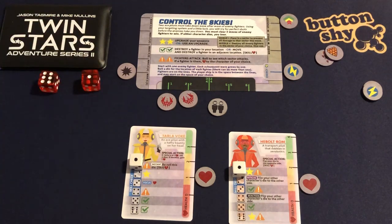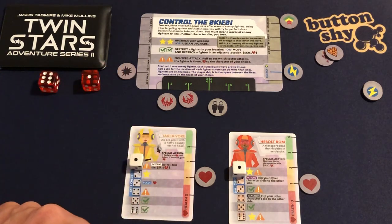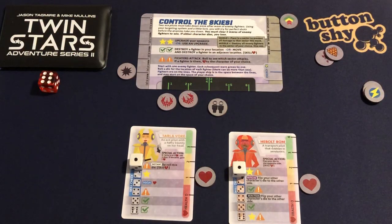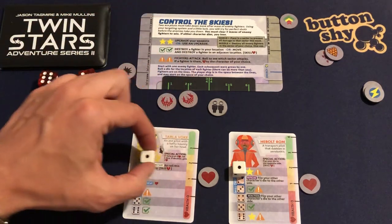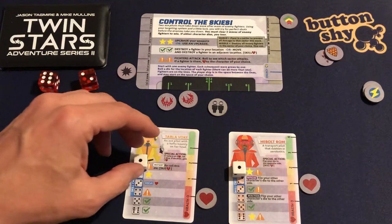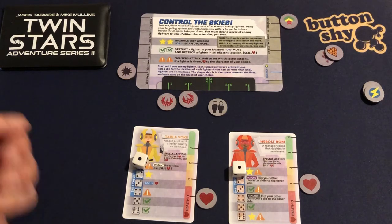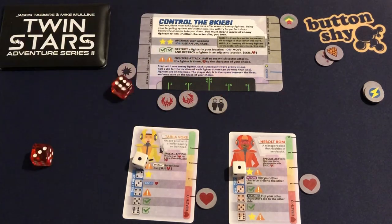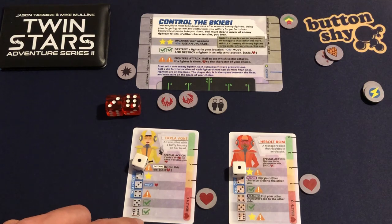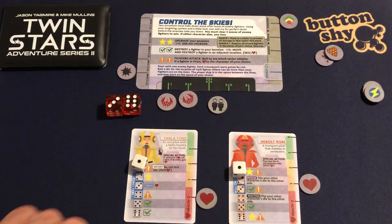I need to resolve the exclamation combo — I'm going to lose a health on one of the characters. I think about using Tala Voke's special action, but instead I spend an energy to re-roll the attack die. It lands on sector two — I'm going to need to lose a health on Tala. If she goes to zero health, I roll two dice and if doubles, I gain a health. I fail this — I lose the scenario. I roll three and six — not a double. Tala is reduced to zero health, which means she's died. I lose the scenario.